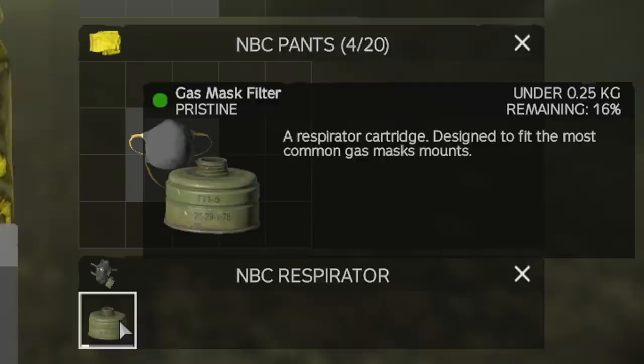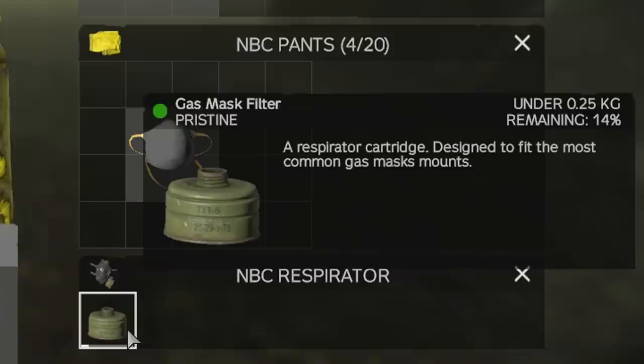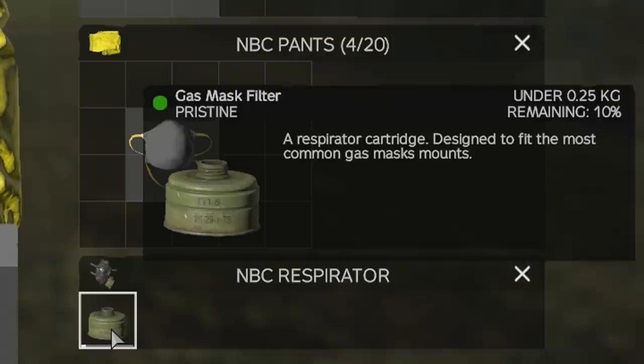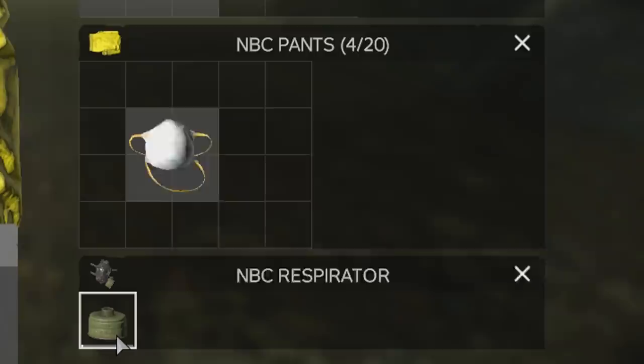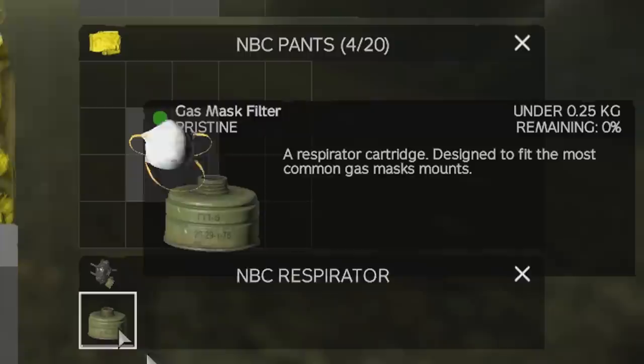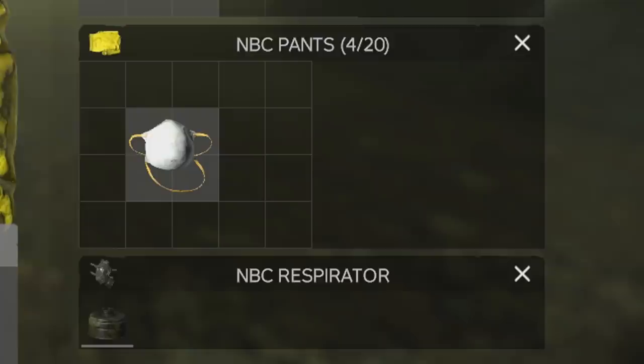If fully protected, your gas filter will empty from full in about 8 minutes inside the zone, but you do get warnings. At 20%, your character will breathe heavier — at that point you have 1 minute and 30 seconds to escape or change the filter. At 10%, gasping starts, giving you 50 seconds. At 5%, you begin coughing, but you can't catch gas poisoning below 5% — it has to reach completely zero. At 0%, it becomes ruined and it's as if you're not wearing a mask at all, giving you level two gas poisoning in around 25 seconds. You have roughly 25 seconds to replace your filter before reaching level two.